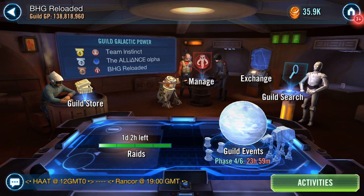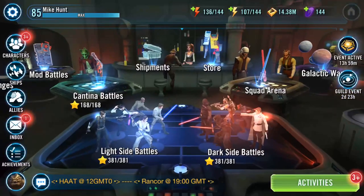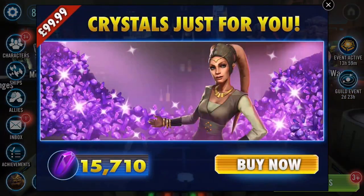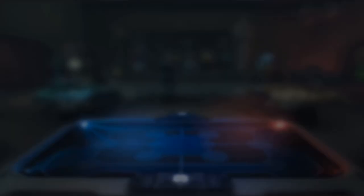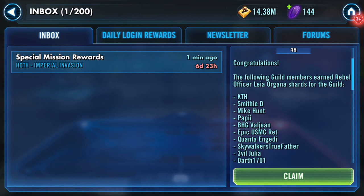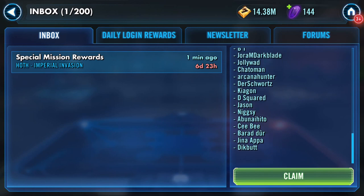What I'm not sure about is what do I need to come into here? I don't need to go into there at all. There is something in my inbox. What is in my inbox? Hoff Imperial Invasion Special Mission Awards. Congratulations — the following members earned Rebel Officer Leia Organa shards for the guild. I'm in there. I am listed.